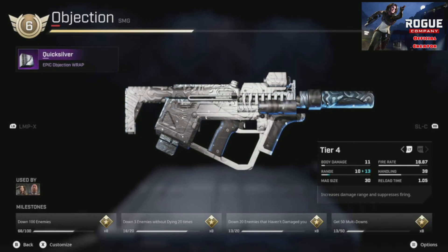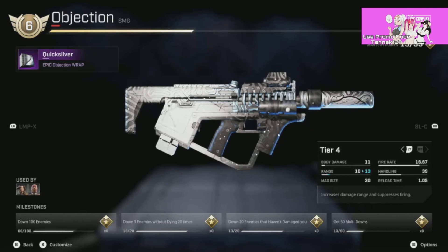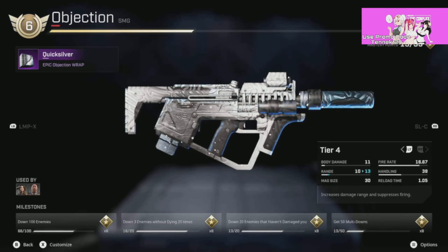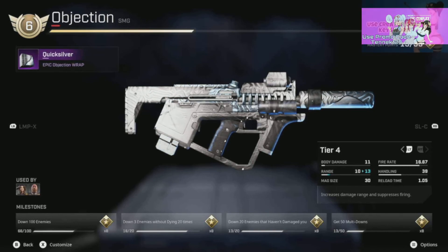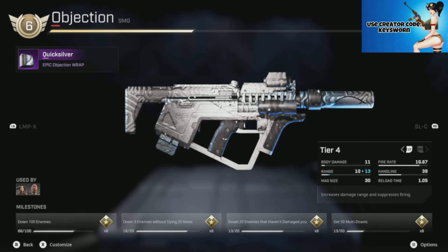I love this weapon and honestly I would recommend using the Objection with a lot of rogues — it's a very accurate weapon. If you're someone who goes for a lot of headshots, try this, I'm telling you. Anyway guys, if you enjoyed this video and it helped you, let me know by leaving a comment, thumbs up the video, subscribe if you're new and want more Rogue Company content. I will see y'all in the next one — peace out, have a good one.